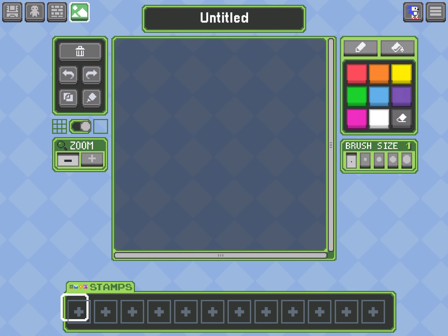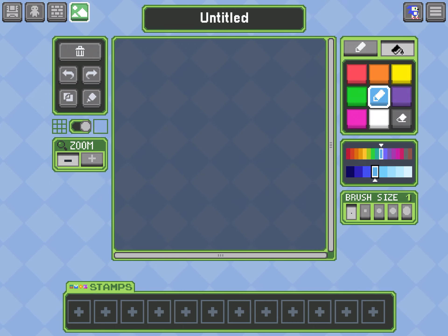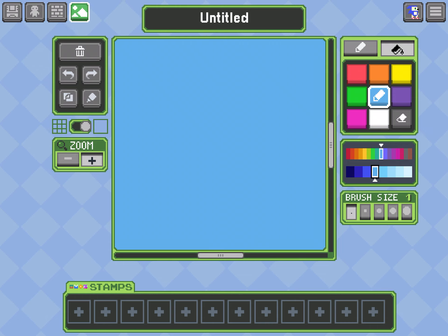The paint tool means you fill up the whole thing — like this, just one tap and it's like that. You can press the plus button to be able to zoom in.